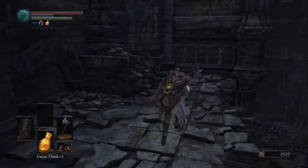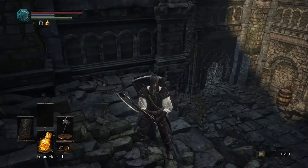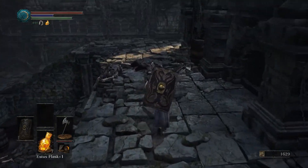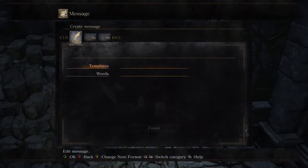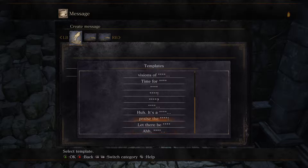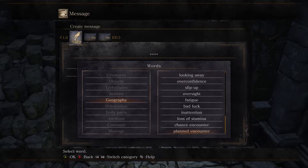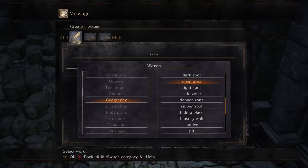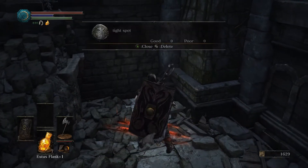One of my messages was rated, so we got our health back — that's so good. Messages, everybody, leave good ones. We'll leave another one right here. We have to pick a word: geography... land encounter... chance encounter... loss of stamina — how is loss of stamina geography? Overconfidence... tight spot. There we go. Just a tight spot.